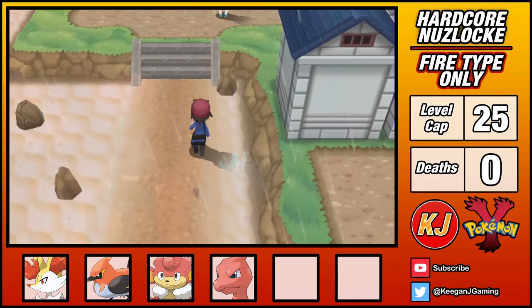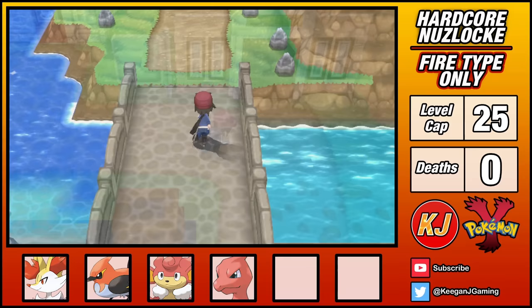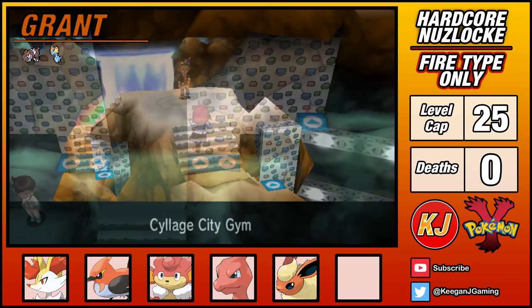This part of the game is really long. Eventually I reach Shalour Town where the next gym is located, but before that I can sneak onto the next route to get my next encounter: Eevee. I use a Fire Stone to immediately evolve it into Flareon, and this little guy is going to be vital in my strategy for the next gym. Grant uses Rock-type Pokemon, and he's really tough to deal with as Rock Tomb will rip my team apart while also lowering my speed.